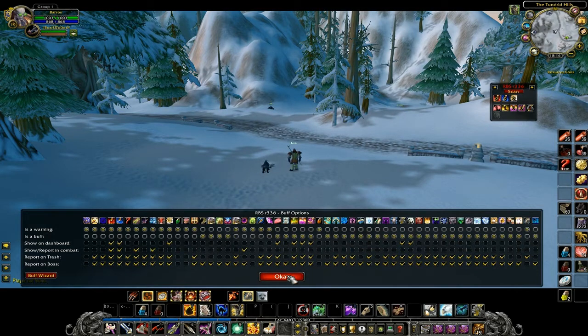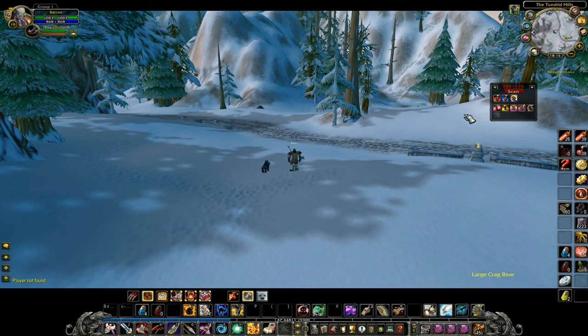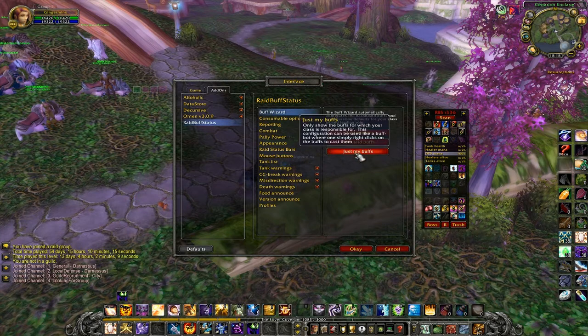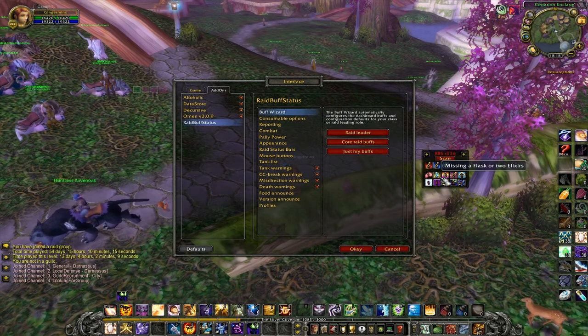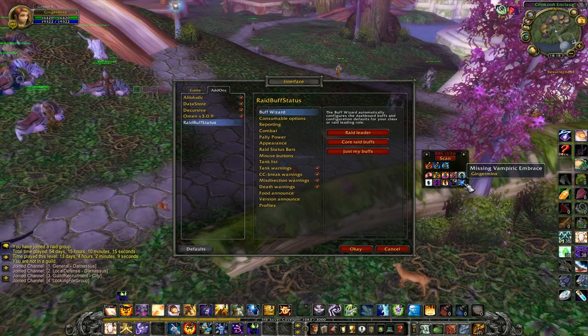Let's have a look at Priest. As you can see, a Priest has got buffs like Spirit, Fortitude, Shadow Protection and so on.